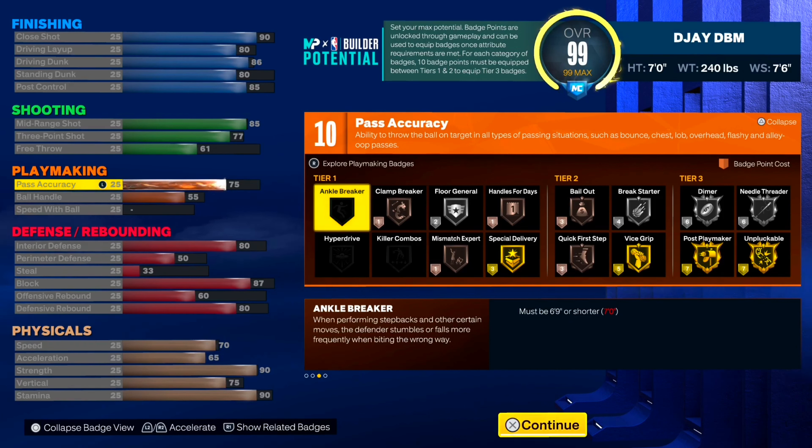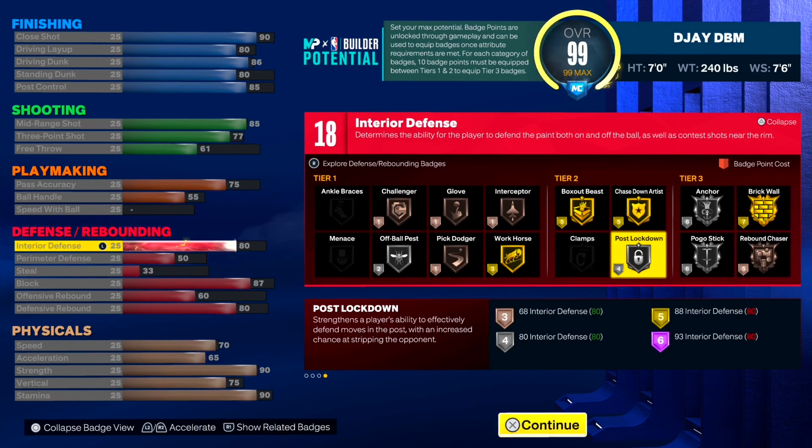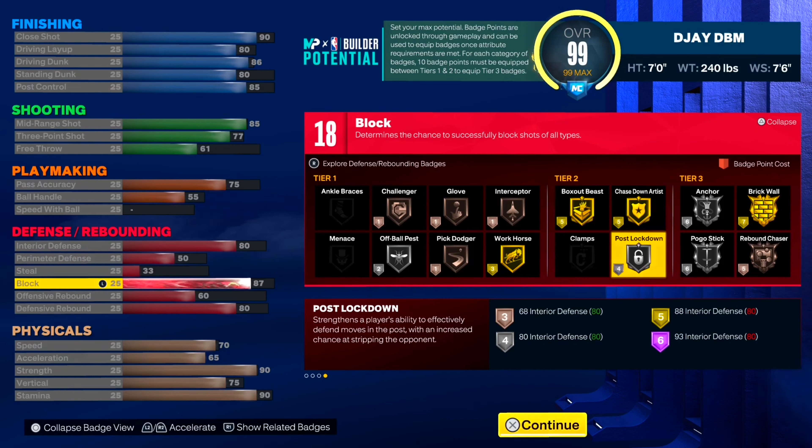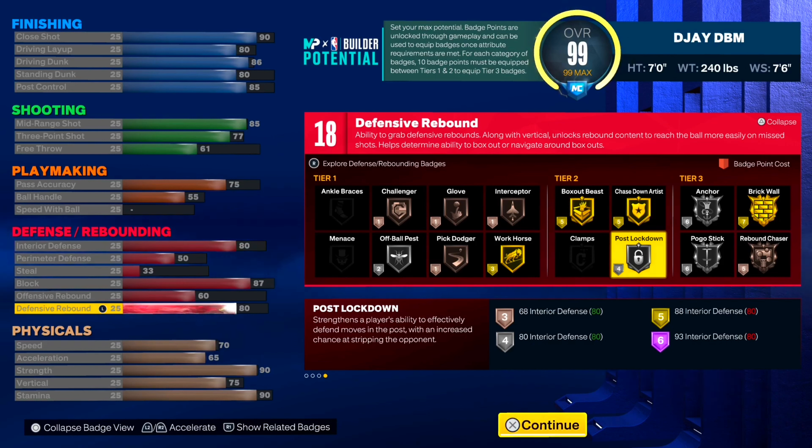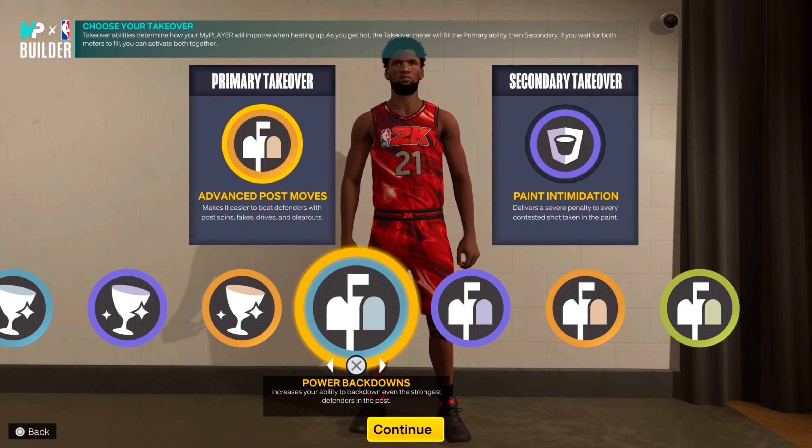For the playmaking on this build, I went with less speed with ball and only a 55 ball handle, but we still get the same pass. You gotta have passing on your build. We still get gold unpluggable, though everybody gets ripped on this game even with gold unpluggable and gold vice grips. For the defense, our interior defense drops from 88 to 80, so we don't get post lockdown on gold — we get it on silver this time. Only a 50 perimeter, 33 steal. But we get an 87 block, so now we get silver anchor with gold chase down. I went with a 60 offensive rebound and an 80 defensive rebound. So it's still about the same stats — the only difference is we get silver anchor but lose gold post lockdown.